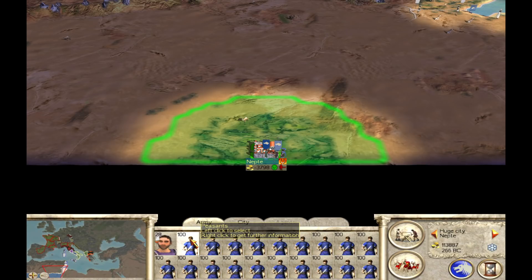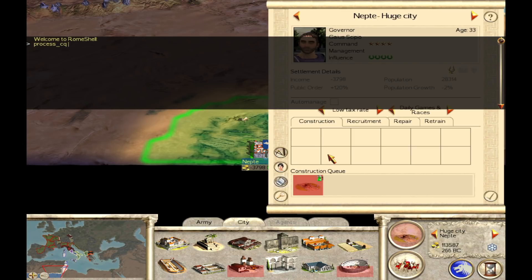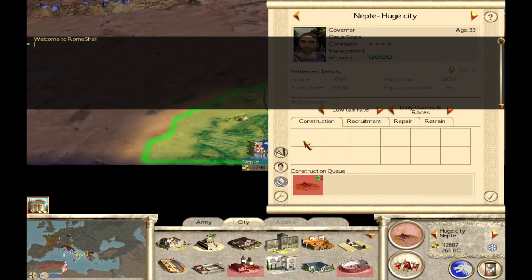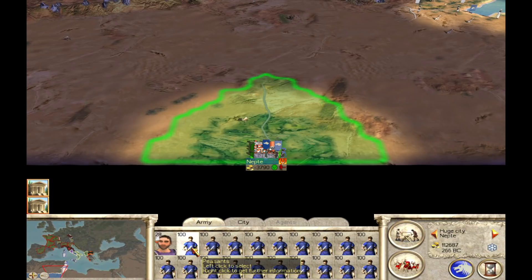For each increase in road level that a settlement has, the units in that province are going to be able to move further. We're going to take a look at this province here using cheats, and here is the base distance that a unit of peasants is able to move from this city with no roads constructed. Now we're going to build just the basic roads using the cheat process CQ. You can see that the road has been built, and the distance that this unit is able to move has increased — just slightly, but it did increase. Now building the next level, paved roads, you can see the unit is able to move a little bit further, and that adds up when you're moving units over large distances.